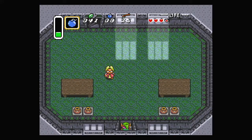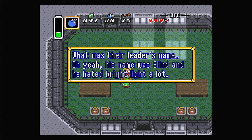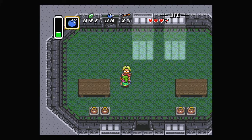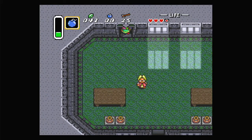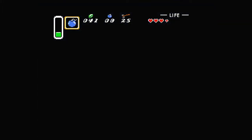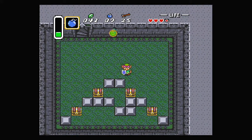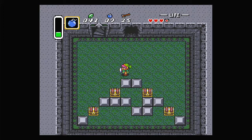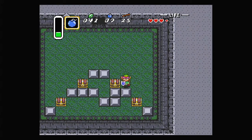Let's go into this building here. This is in a very interesting place. Yo Link, this house used to be a hideout for a gang of thieves. What was that leader's name? Oh yeah, his name was Blind, and he hated bright light a lot. Which is why he had these windows here, to have the light shining in at full blast somehow. But anyway, let's go downstairs here.